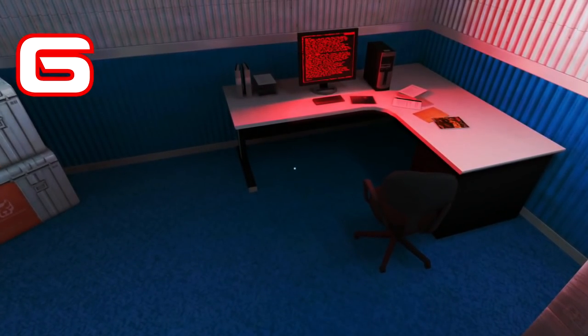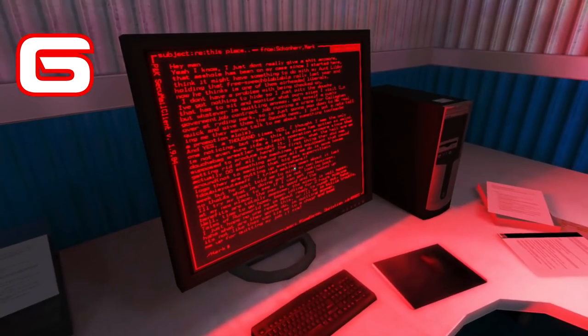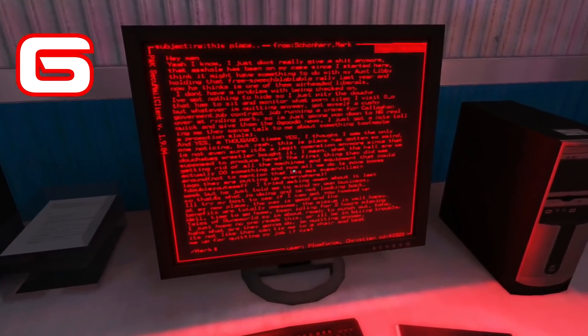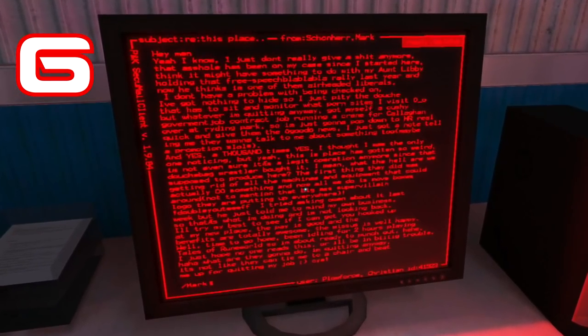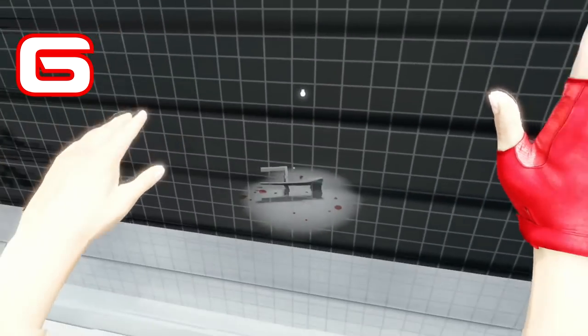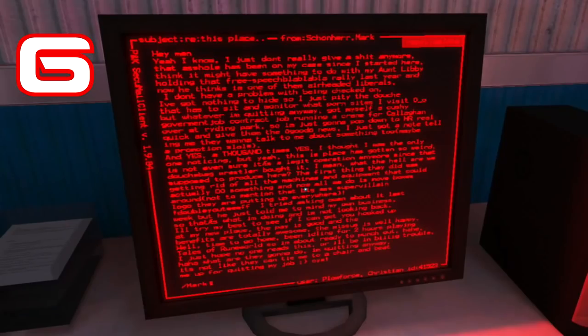Number 6: On one of the workers' computer screens can be found a long email, which you have to get pretty close to read. The guy talks about knowing someone who took part in a free speech rally, so he was worried that he would be branded guilty by association. And at the end he says, quote, 'It's not like they can tie me to a chair and beat me up for quitting my job,' end quote. But near the end of the game, we see a toppled chair and spilled blood in an interrogation room. I wonder if that's blood from the guy who wrote this email.